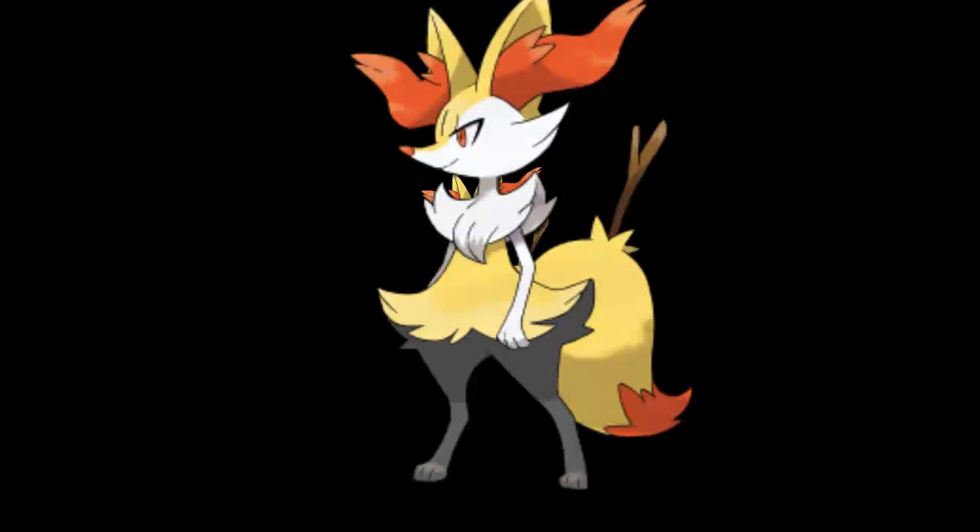Now, Fennekin's evolution — the English name is Braixen, though pronunciation hasn't been properly confirmed. The Japanese name is Teerunaa. Type is obviously Fire. Classification is Fox Pokemon, same as Fennekin. Height is 1 meter. Weight is 14.5 kilograms. Ability is Blaze. This Pokemon is the next evolution of the Fire type starter Fennekin, revealed in the October issue of Coro Coro in September 2013.